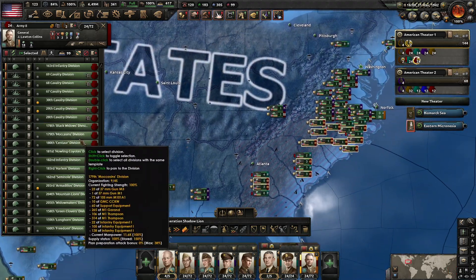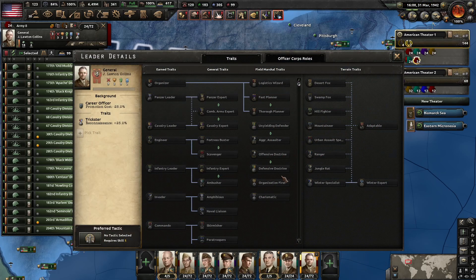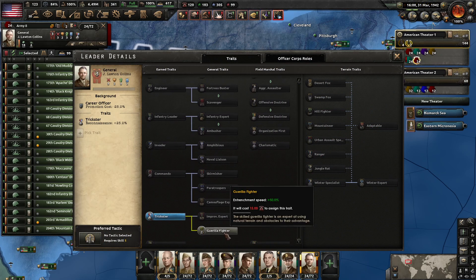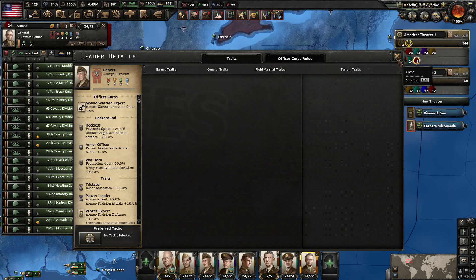Back in America, this army doesn't need to be training any longer. We've got guerrilla fighter — I never get guerrilla fighter, I don't think it's useful. Yes, Patton has access to it too.